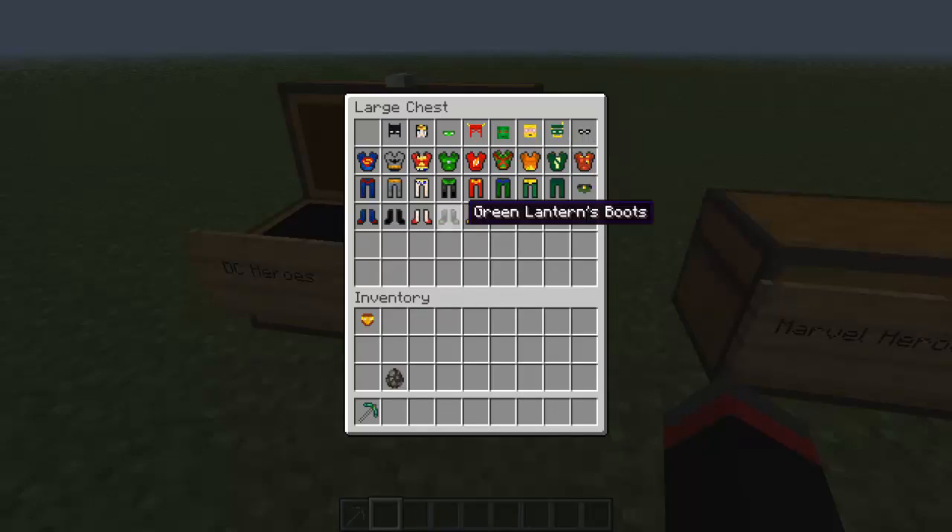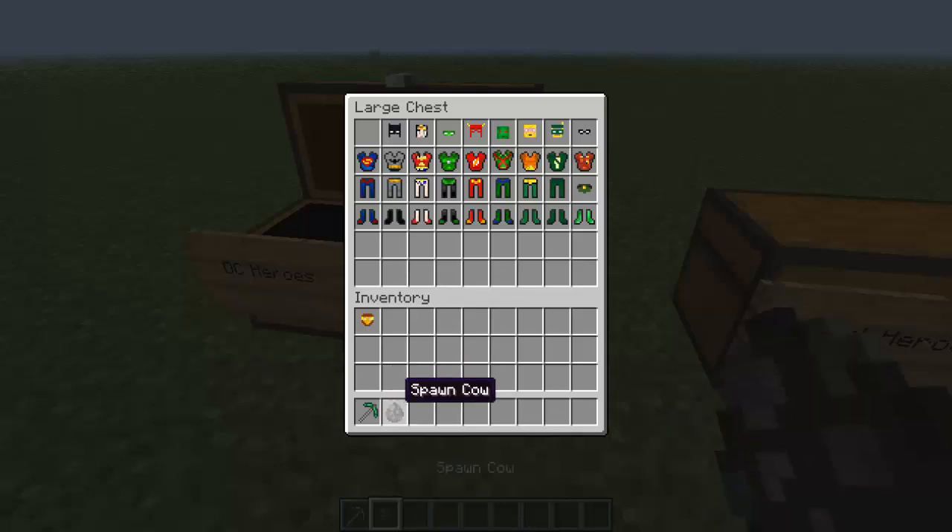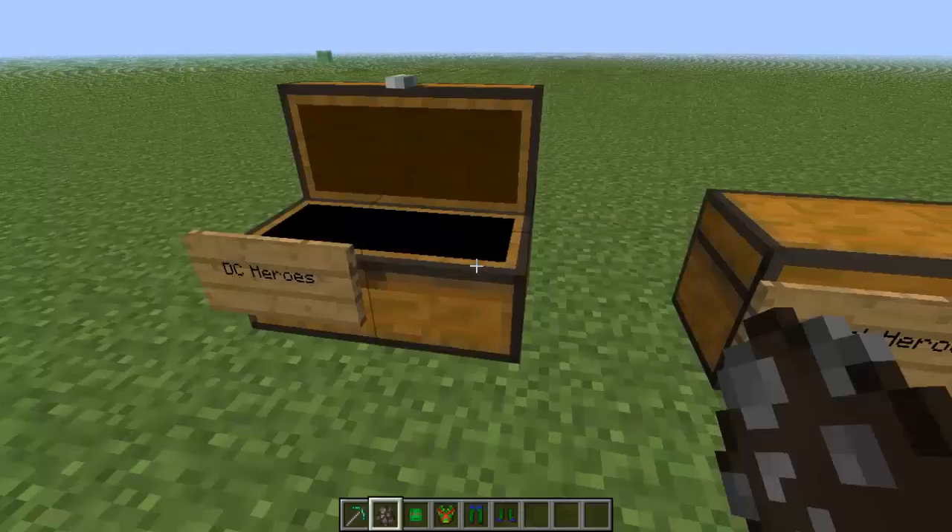Some of their abilities don't activate unless you have all of their outfits, so be prepared for that. So I'm going to put on Martian Manhunter's outfit. Actually, let's see how to craft that.